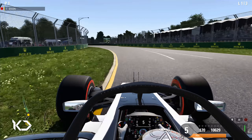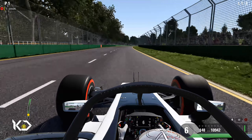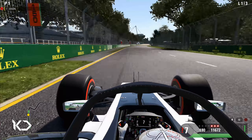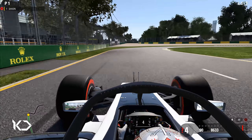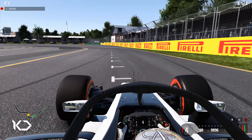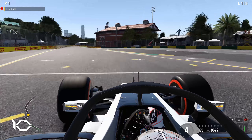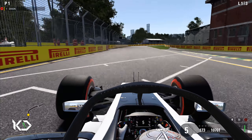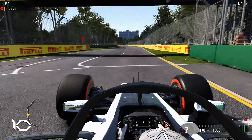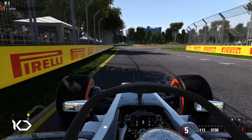Maybe in the future, but by then F1 2018 will be out and all the cars will have all the stuff. At this point in time, you can see the Halo's covering up the rev limiter, and my logo's covering up the minimap. It's only there for this lap, so when it comes to the race, the track map and the revs won't be there. You won't have to worry about that being a bit frustrating.